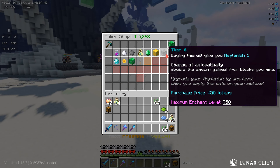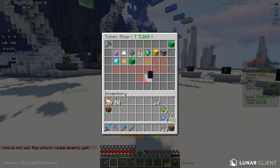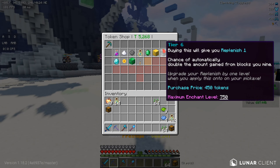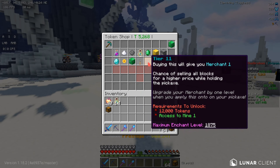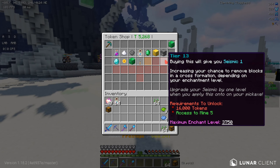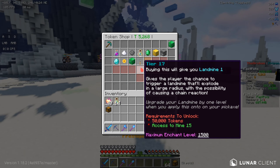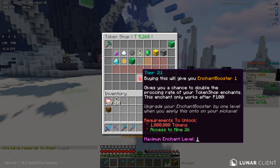You might ask why it's not needed, so let me show you all of the enchants. We have efficiency, speed, haste, experience, mining party, luck, repelish, fortune, token scam, bomb miner, key acquirer, merchant, drill, set, seismic, TNT, laser, black hole, landmine, thunderstorm, shadow clone, dust collector, and enchant booster.